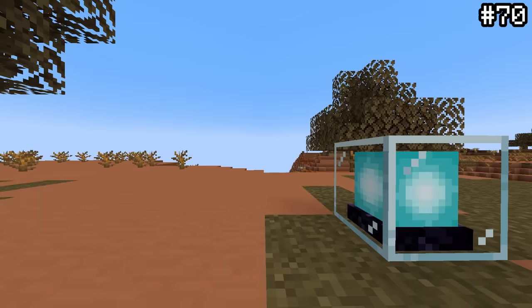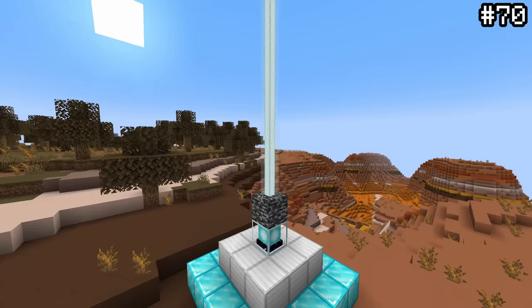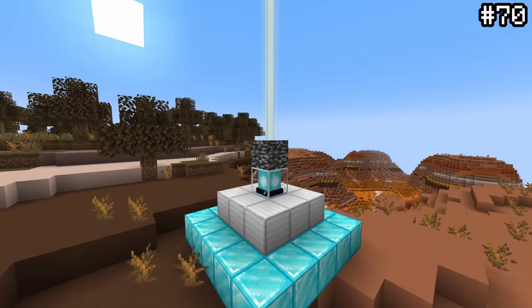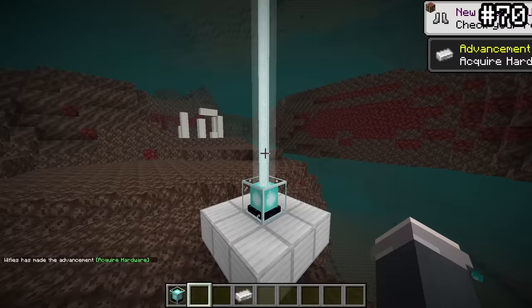Beacon beams can pass through pretty much every transparent block, but nothing looks quite as weird as a beacon beam passing straight through bedrock. At first this seems completely random and ludicrous, but it actually makes a ton of sense — this was added so that beacons can be used in the nether. Now that's a strange feature with a very wholesome explanation.